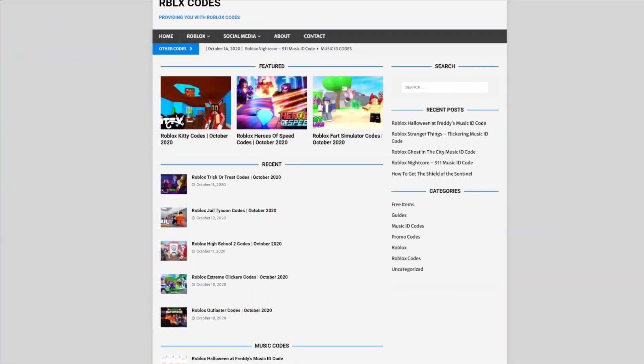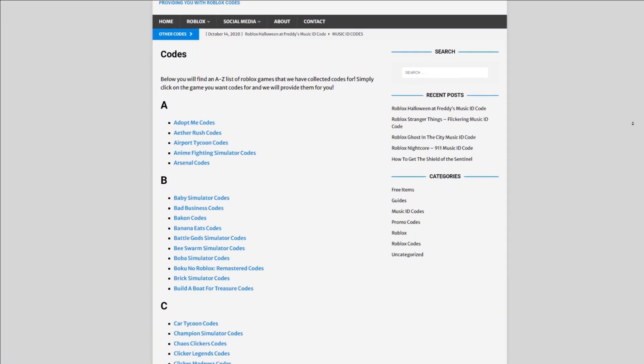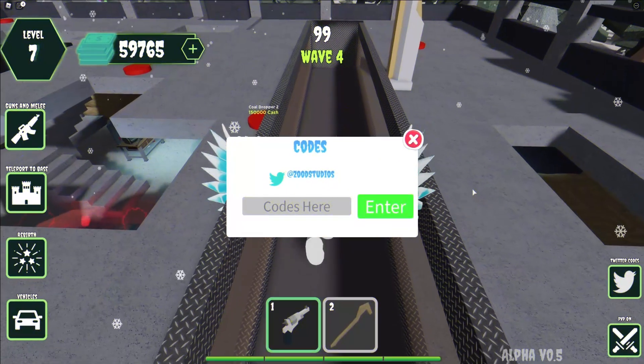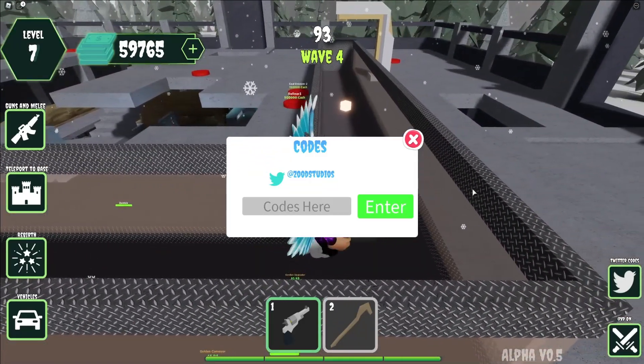Are you fed up of watching YouTube videos just to find Roblox codes? I've got a solution — that's at rblxcodes.com. On the website you can find game codes and guides. There are codes for a few hundred Roblox games, so if you guys need a code for a game, it'll be there. Now let's go ahead and get into the Zombie Defense Tycoon codes.